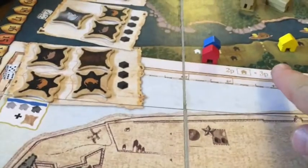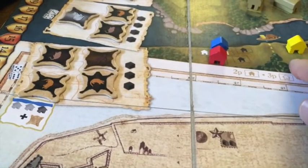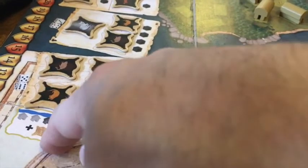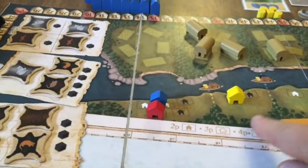if you're the furthest ahead along the Hudson — your trading post has been moved the farthest — you can actually draw an extra fur from the bag. So you get a slight bonus whenever you trade and you're the farthest ahead.